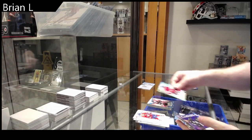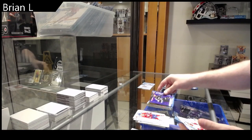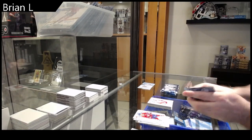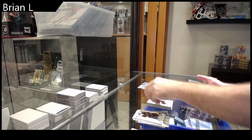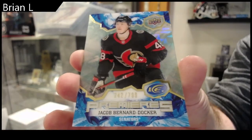We've got a green of Protas, Sub-Zero Shifley, and a rookie of Valeno. Green of McDavid, rookie of Docker, and a $7.99 rookie Docker.